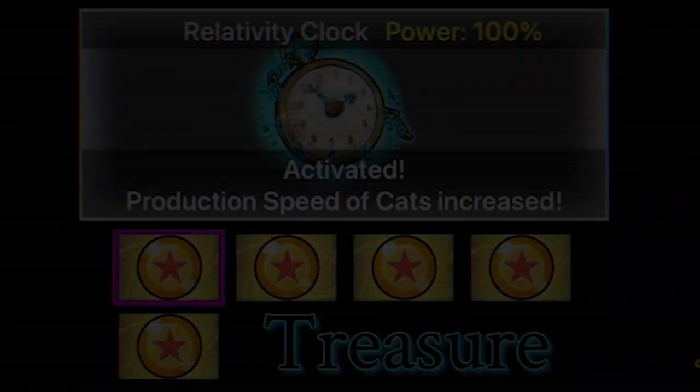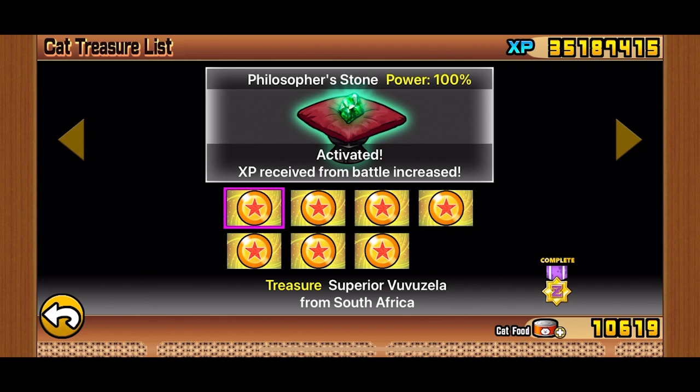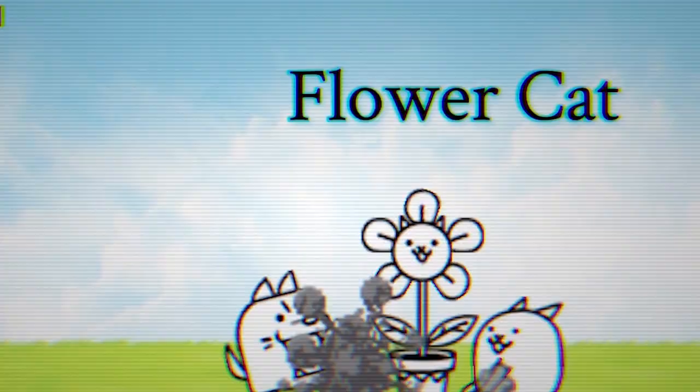Treasures are medals you can obtain from beating stages in the nine main chapters. They increase your efficiency, defense, attack, and research to help you in your cat game journey. Grab all treasures from Empire of Cats before fighting Chapter 3 Moon — trust me, you will need them.